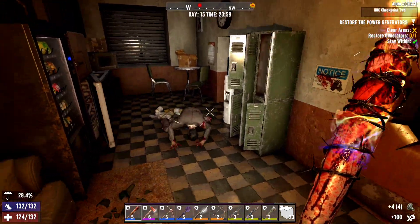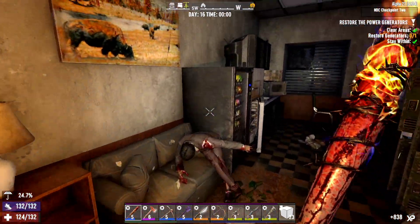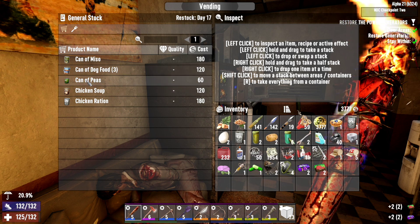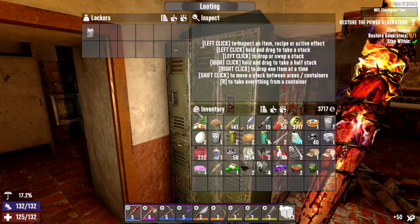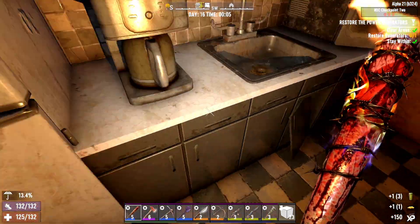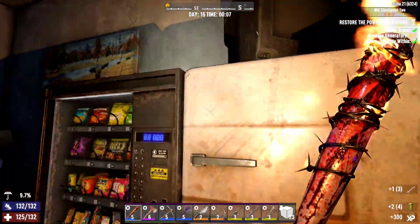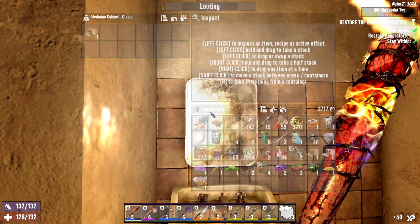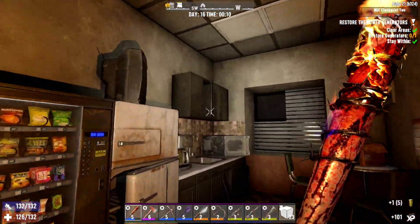Oh shit, didn't see you guys. Oh, vending machine. I wouldn't mind taking the tacos and that as well. Chicken soup doesn't do anything in terms of recipes — that's the word I was looking for. Speaking of recipes, we've got a cookbook. Very nice. Anything else around here? That actually is functional, but gave me crap. Let's continue our way through.